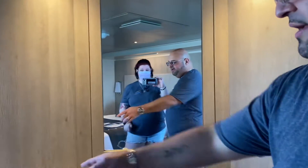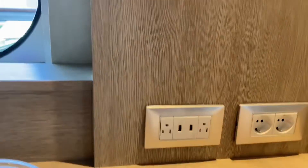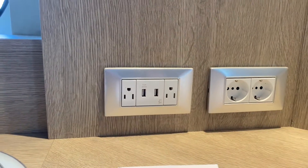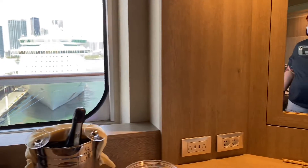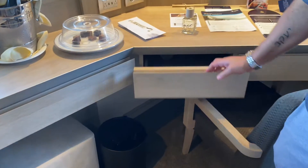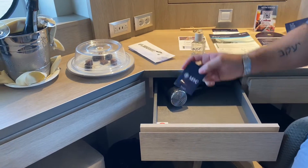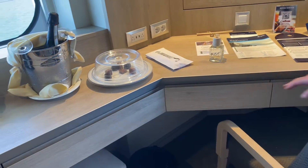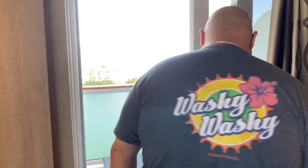Something else that's really awesome — take a peek at this: USB charging ports, so important for today's cruisers. There are also European outlets and standard US outlets. Every part of this cabin has been optimized for space — even a sewing kit! They thought of everything. And a hair dryer, because whether you've got fluffy hair or not, they've got you covered.